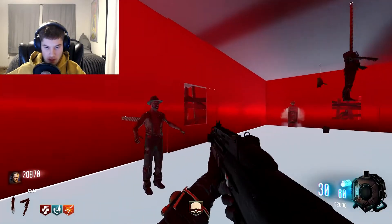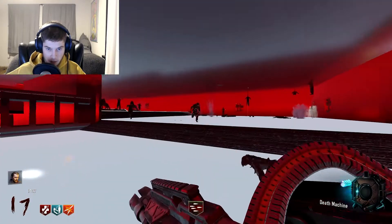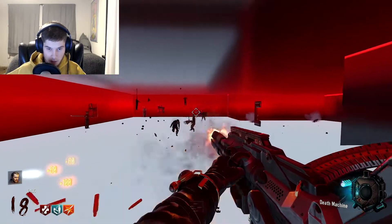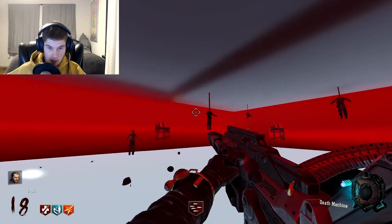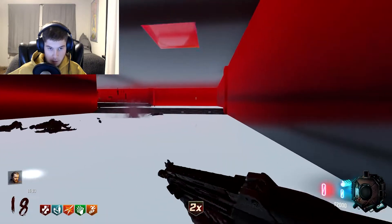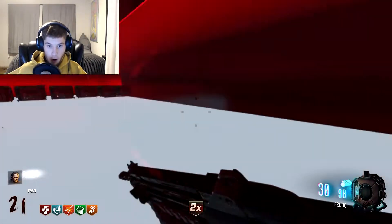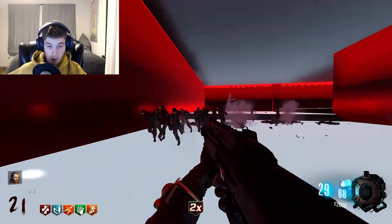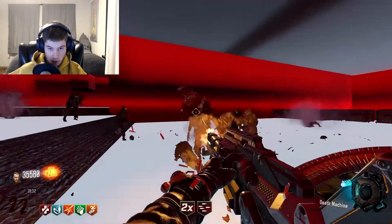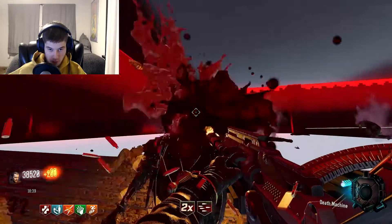I wonder why there's mannequins here — oh, because it's hell, that makes sense. Feels like it's getting about time to start moving on. Why are there lions in a weird pose? The dudes don't even have heads. We're back down to 17k which kind of sucks, but we got two more perks and two doors open. How are we even alive right now? This streak is going — I like this map, I'd give it an 8 out of 10.